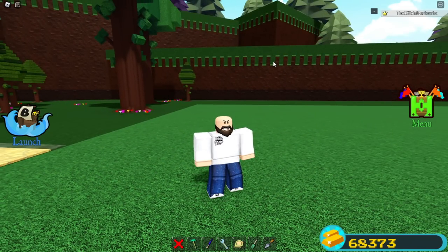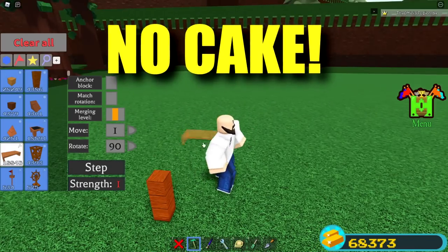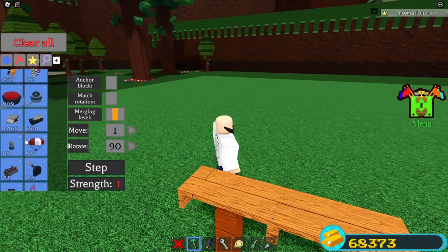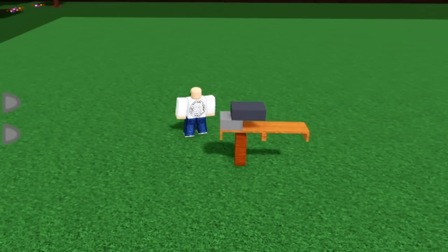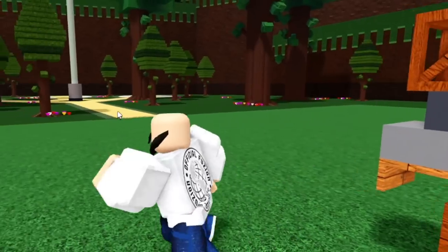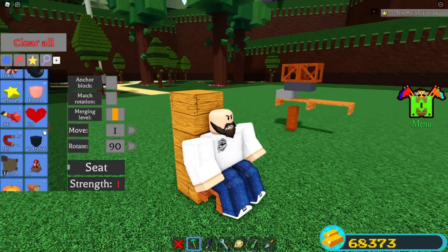Now I want to show you another glitch — this one also does not require a cake. Place a post and then two tables just like this. This one is very cheap. You want to place a truss so that the dark gray part is facing the water and the light gray part is facing the spawn point. Then place three wood blocks here.